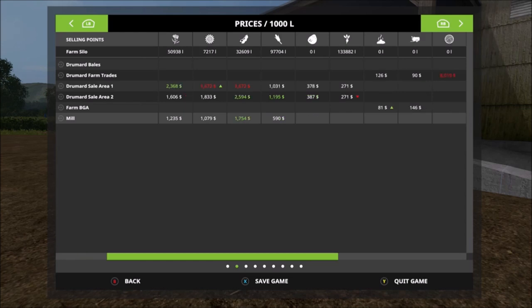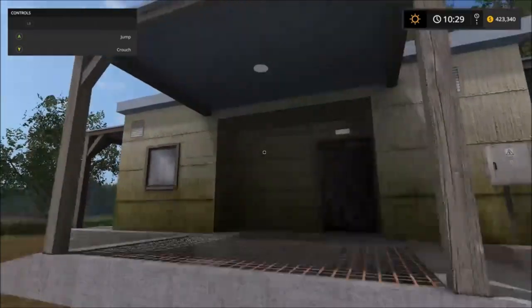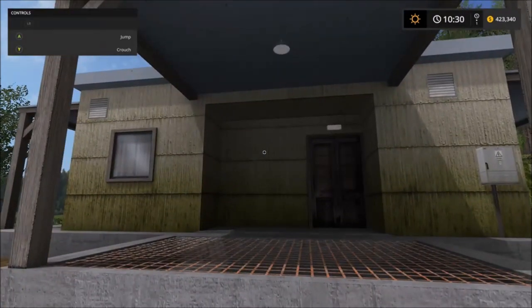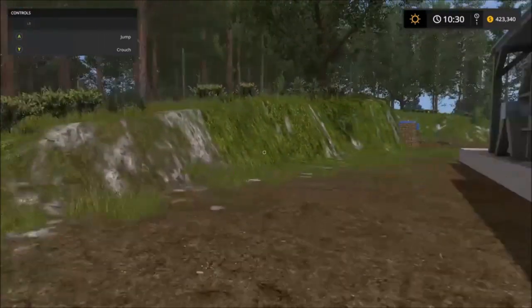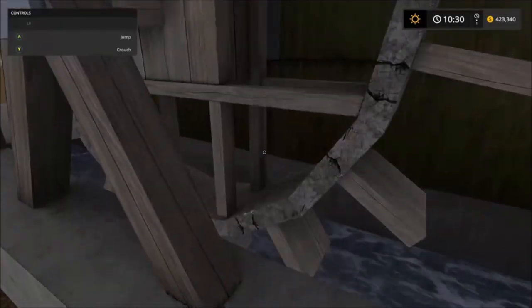It adds it right onto the list. So all you have to do is place it, save it, quit, and then come back — and the price was at 525.